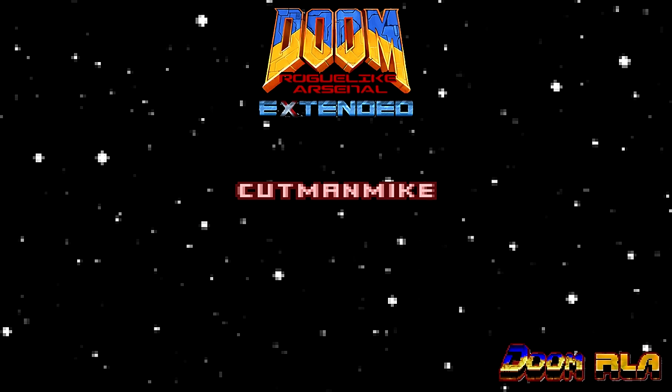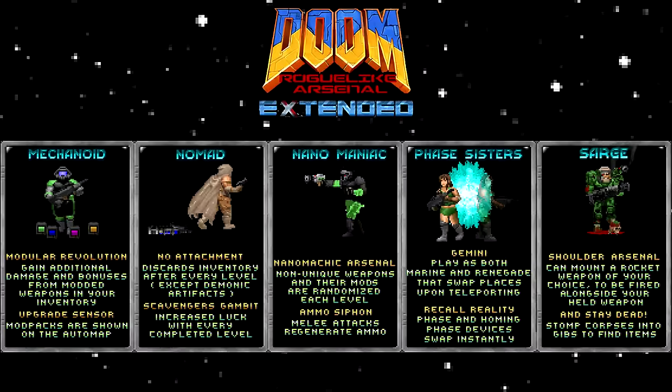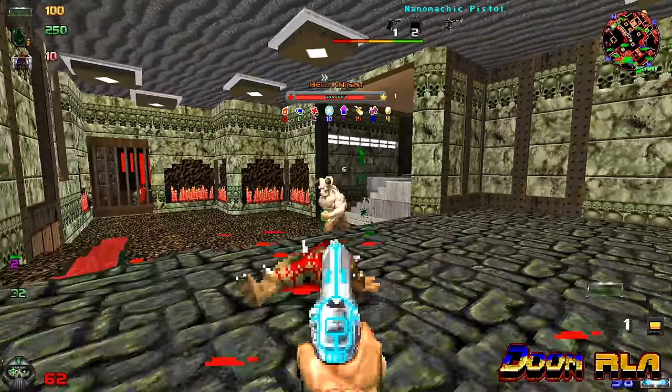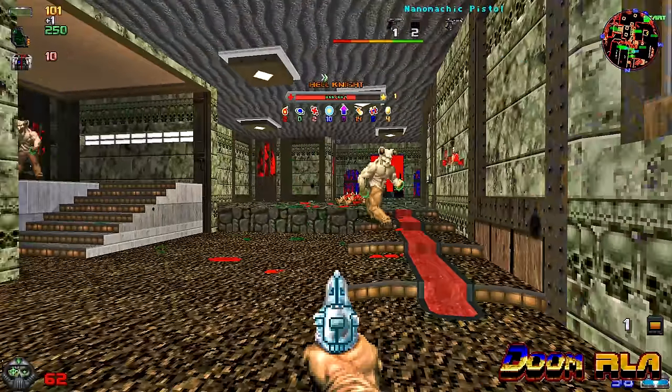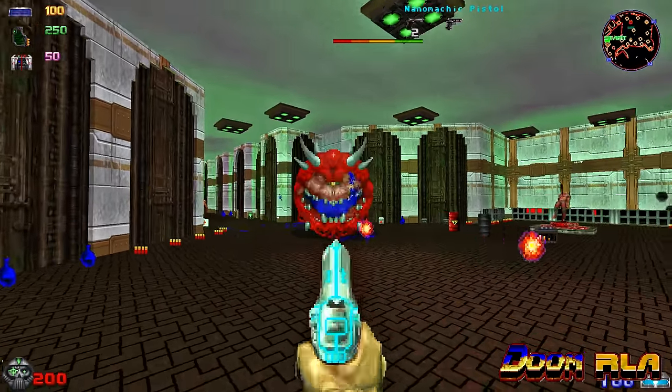The next mod we're gonna need is DRLA Extended. This is an add-on for Doom Roguelike Arsenal that introduces 5 more classes, 6 interactive objects similar to shrines from popular roguelikes, several familiars, and achievements. Let's take a look at the new classes.